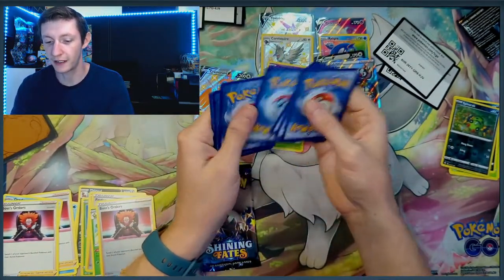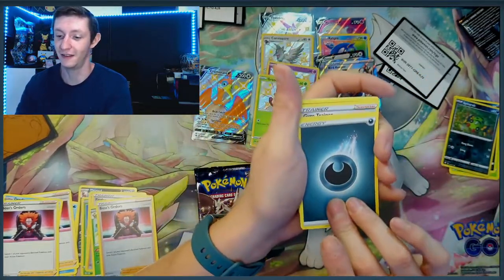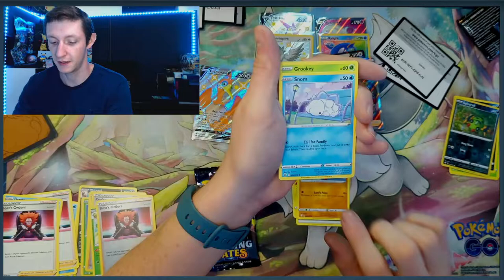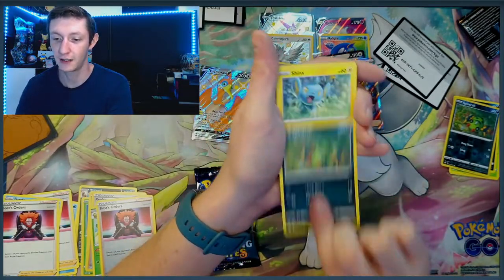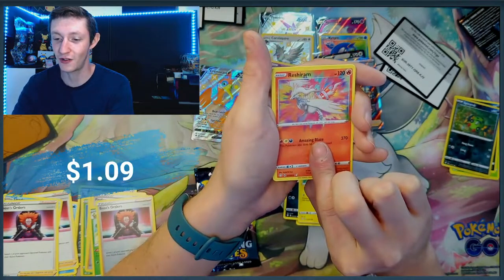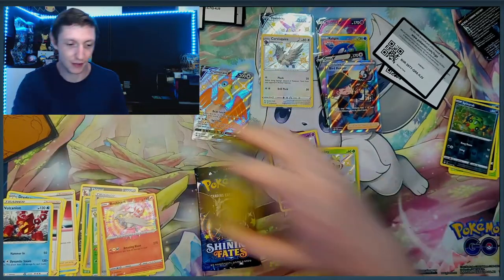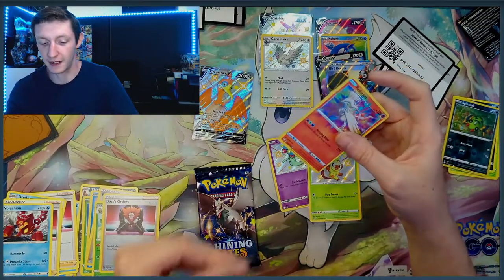Let's go Fighting. We got a Tropius, Gym Trainer, Rotom, Trapinch, Snom. We got one pack left — Spinarak, Shinx. And we got an Amazing Rare Reshiram and a Volcanion! I should probably sleeve that one up. I have plenty of these Amazing Rares.